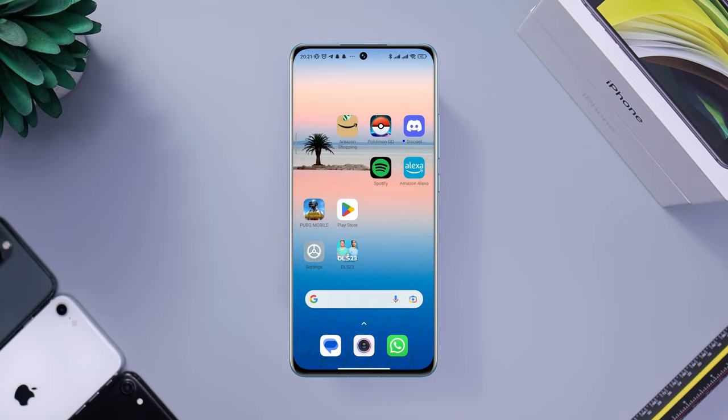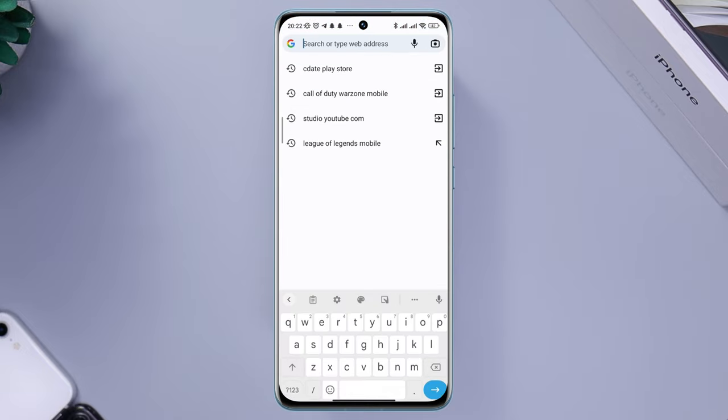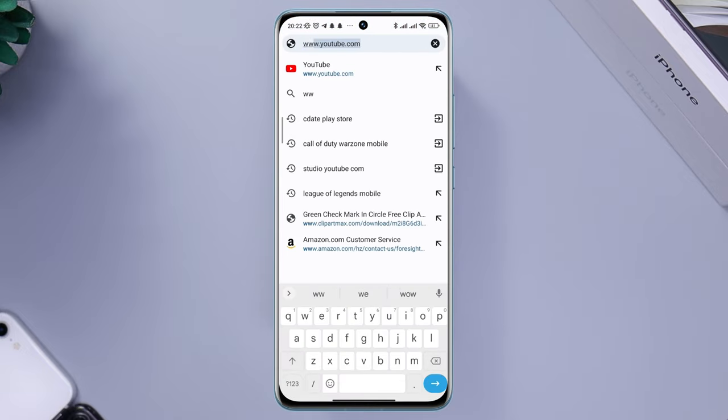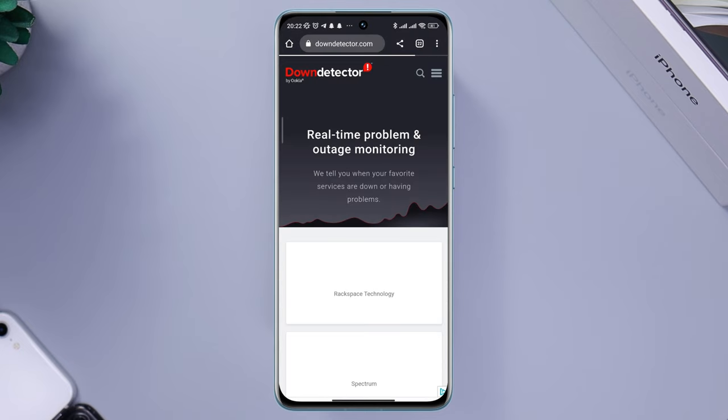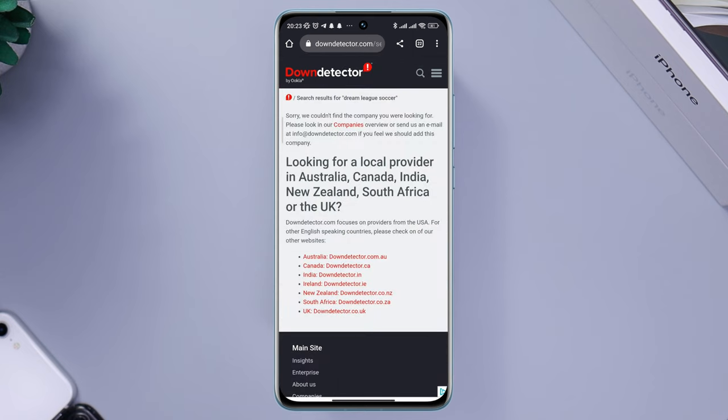Solution 2: Check the server for DLS game. Open a browser on your smartphone, tap search, and type www.downdetector.com. Tap the search icon, type DreamLeague Soccer. Now try to check the status, also the following chart and the comments.